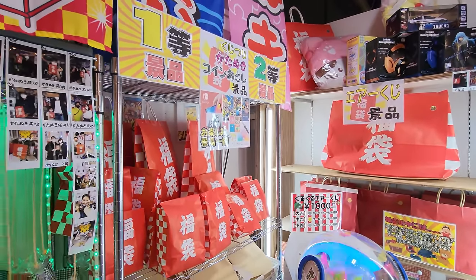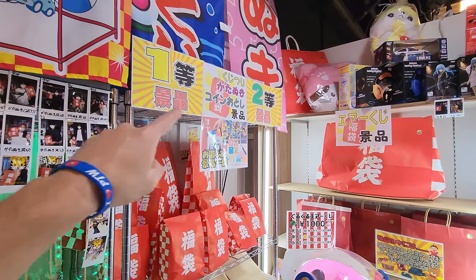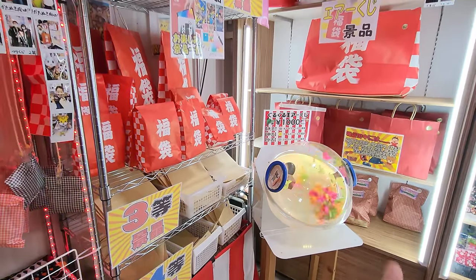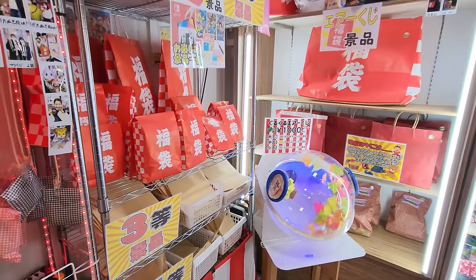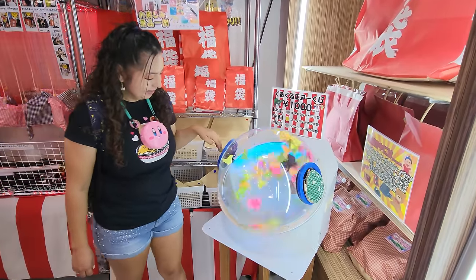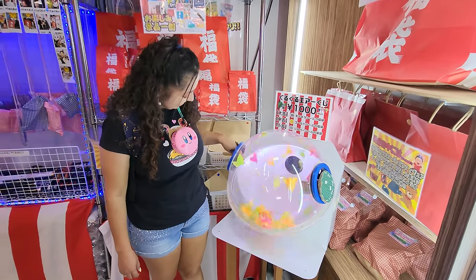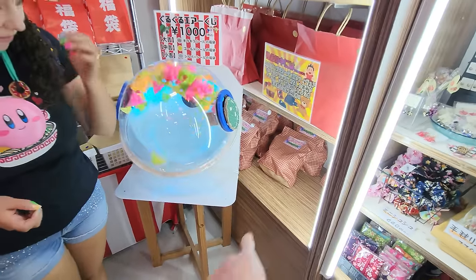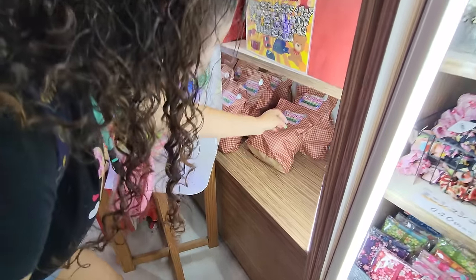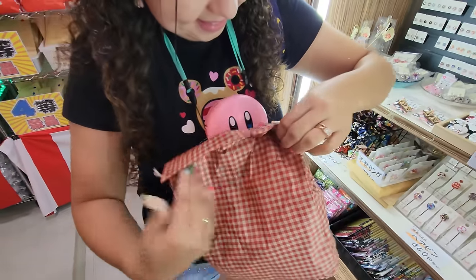Now we're going to try this lucky bag drawing lottery thing. It costs 1,000 yen and they have different numbers — one, two, three, four. We want number one because it's probably the big bags in the back. Two is probably the smaller ones, three and four are down there. We're going to give it one try. Maybe they're in different colors — I actually don't know. Open it up. What's inside? Oh, so it's one down here. She grabbed the big one — it's adult only.